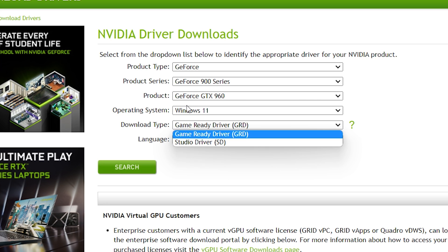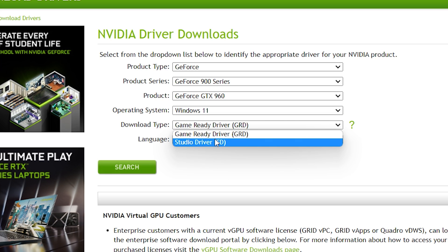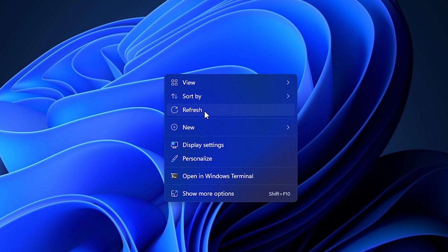You can record, take screenshots, and even live stream using this software. If you have the RTX series, you can do really nice streaming based on this graphics card. I suggest using the Game Ready Driver for that. If you don't need it for gaming, you can select the Studio Driver instead.